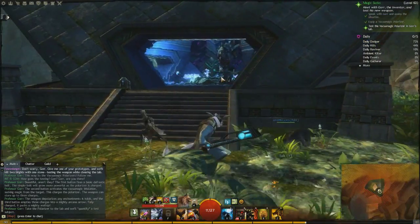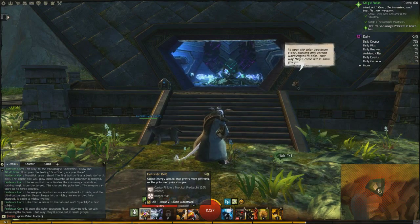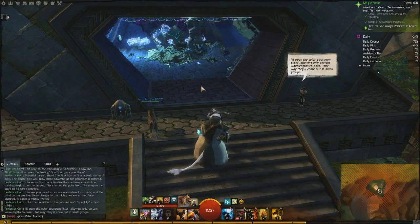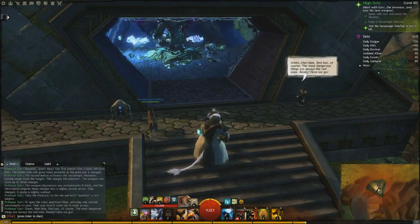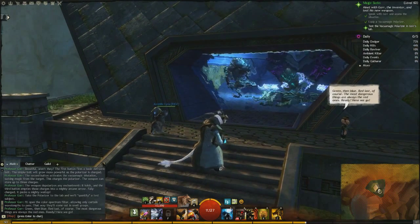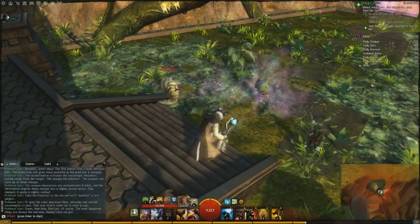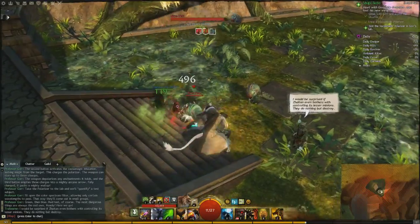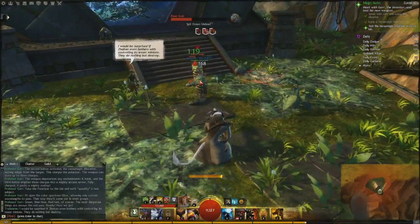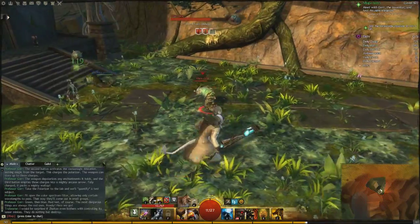Oh boy. Am I supposed to take his magic? Taking only certain wavelengths to pass. That way, they'll come out in small groups. Green, then blue, red last of course. The most dangerous things are always the red ones. Ready? Here we go. Okay, I'm ready. I would be surprised if Zaitan even bothers with controlling its lesser minions. Oh, I'm supposed to hold this. They do nothing but destroy them. Wow, this thing is powerful!